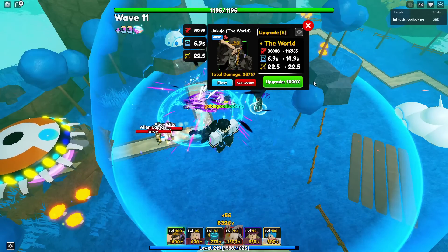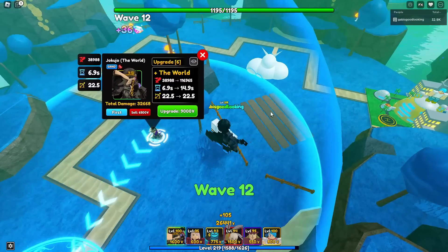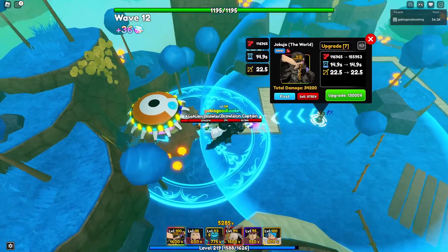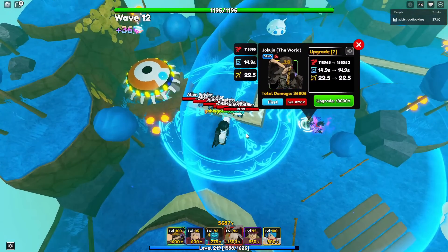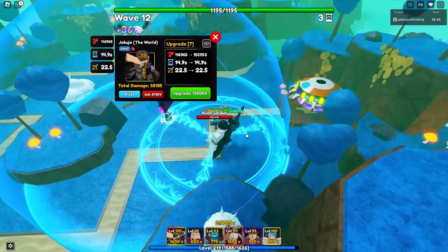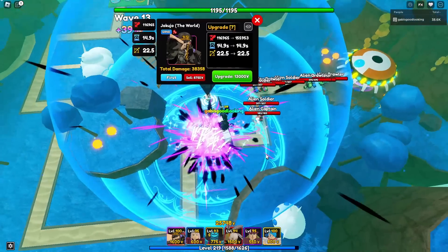At upgrade six his stats are 38,888 damage with a 6.9-second ability cooldown and 22.5 range. At upgrade seven he unlocks a brand new ability called D World — wow, they're frozen! It has a really big AOE and I believe the freeze lasts around two seconds. His stats jump to 116,865 damage with a 14.9-second ability cooldown and 22.5 range.